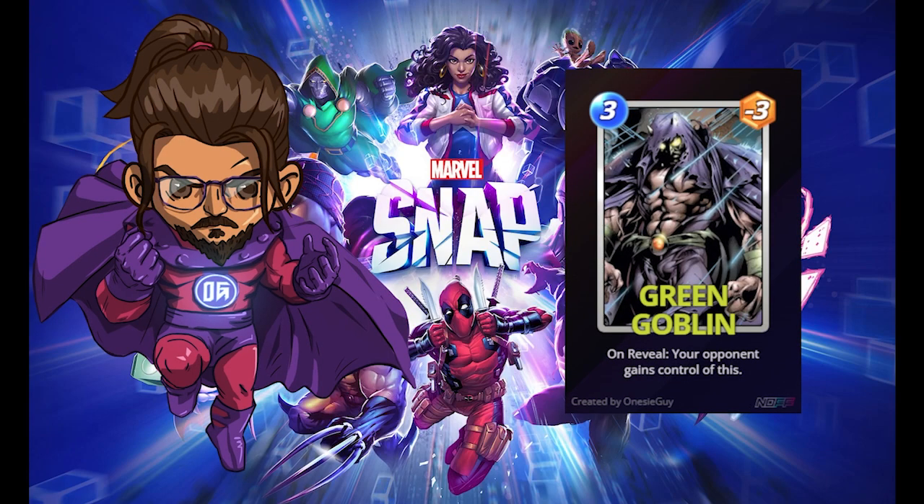Green Goblin Earth 1610, also known as the Ultimate Universe. Any of you who have seen the Into the Spider-Verse movie will be somewhat familiar with this version as he battles both Peter Parker and Miles Morales. In this universe, after finding out Spider-Man got his powers after being bitten by a spider, Norman Osborn injected himself with the Oscorp variation of the Super Soldier Serum — the one that gave Captain America his abilities. Norman theorized that since the serum combined spider DNA and gave Peter Parker abilities of the spider, if Norman himself were to take the serum combined with his own DNA, he could become a heightened version of himself.